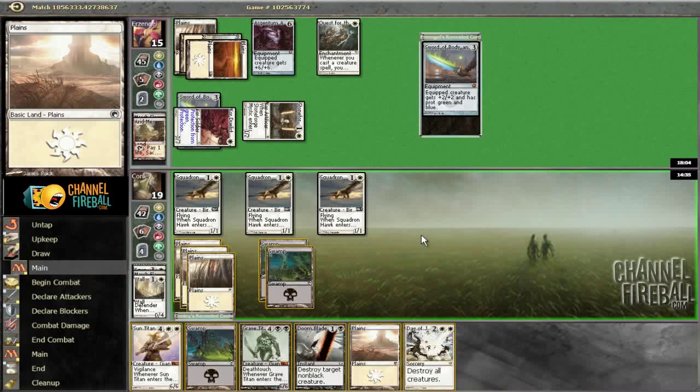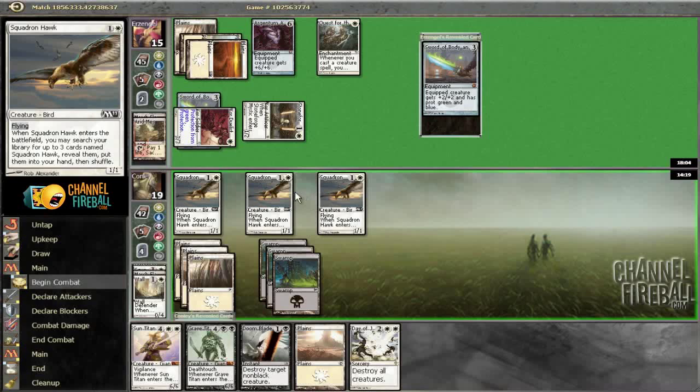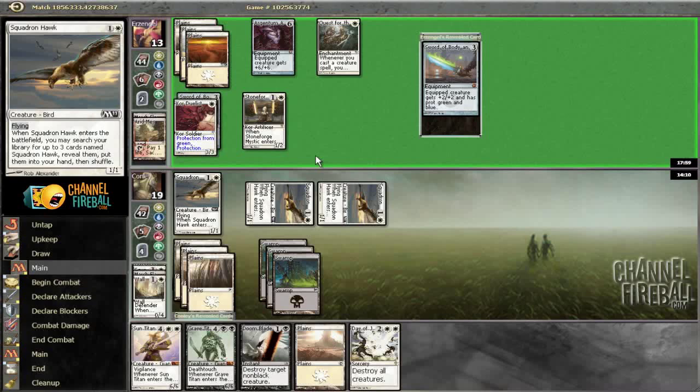Alright, so that works. I get to attack. Day of Judgment. Or I could play Sun Titan and get back the wall — probably better. He has to have Core Outfitter. Hook it on, guy. Maybe just wait two turns. Which means I attack with both these — he plays Core Outfitter, I get to Doomblade. If he doesn't play Core Outfitter, I get to Wrath. Seems better for me. Since I have the seventh land in hand, I think it's reasonable to just sit back.